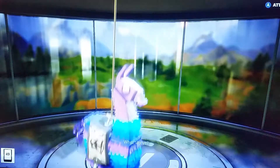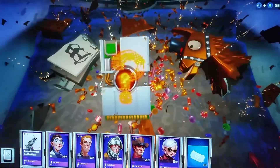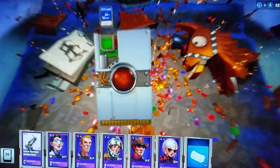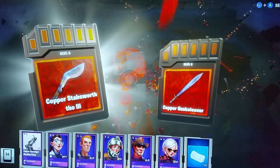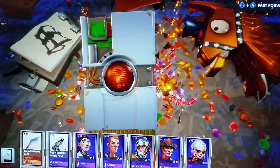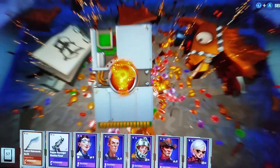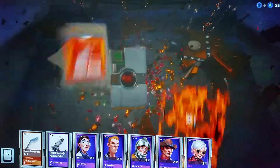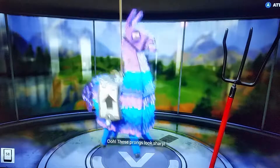We got a Riptide in there and a Sunsetter. I think this is the last legendary llama. Epic survivors here. Legendary sword — I don't really like spears. Legendary assault rifle. Oh, here we go — BuzzCut, boys. Nice. So we got BuzzCut, Sunsetter, and Riptide so far.